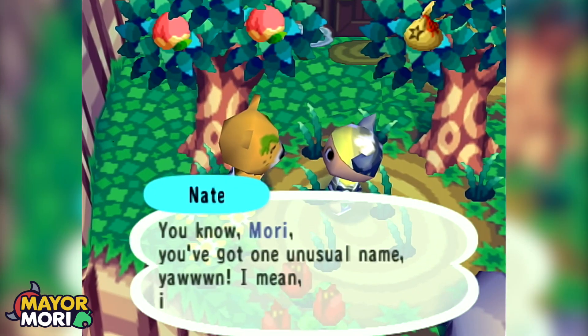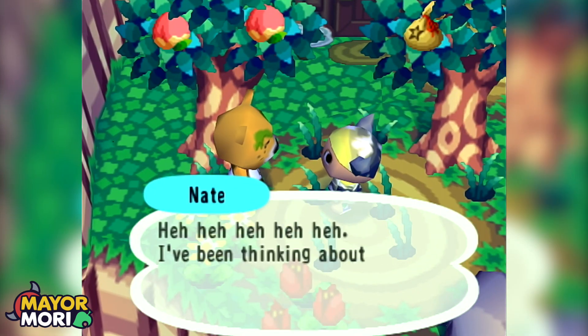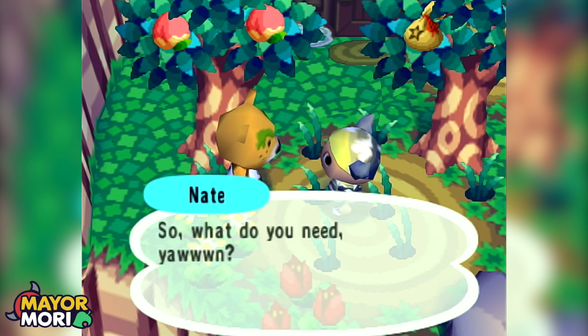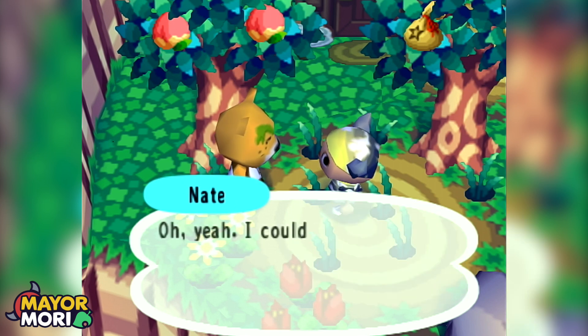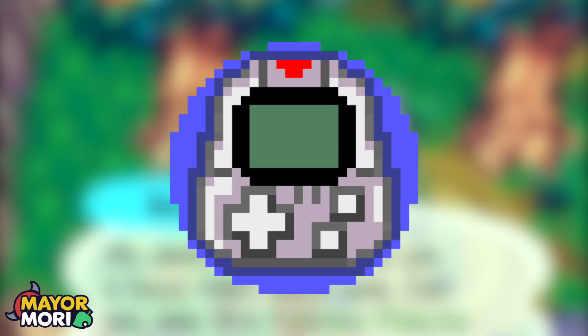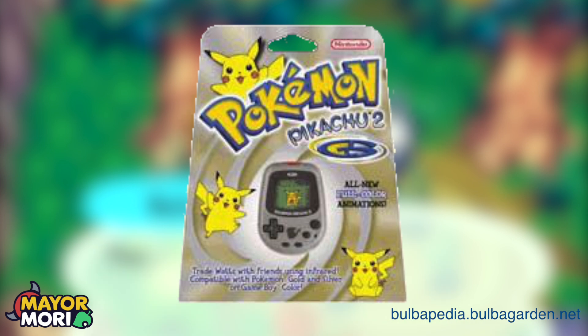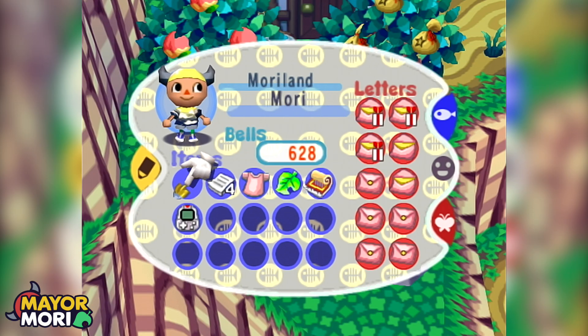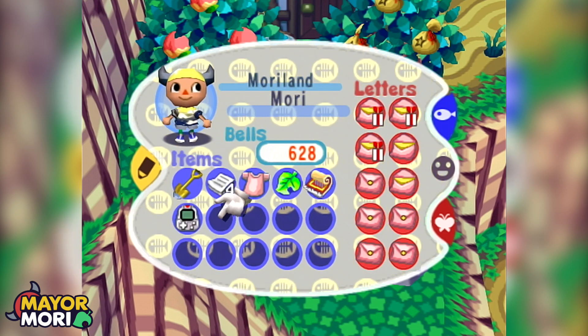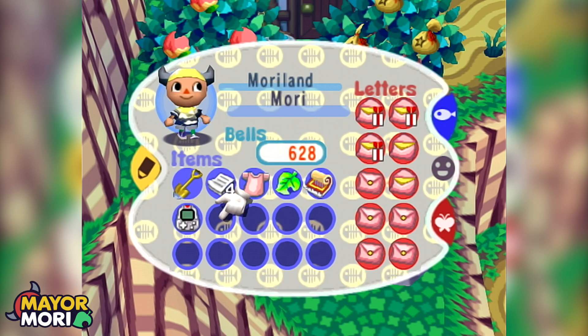There aren't many references or crossovers compared to other franchises, but they do exist. Pokemon was first referenced in the original Animal Crossing in 2001 with the Pokemon Pikachu item. This item is based on the Pokemon Pikachu 2 GS, which is a step counter and virtual pet. It was obtained when asking villagers for work or through doing favours for them and must be delivered to another villager. It's a pretty cool reference.